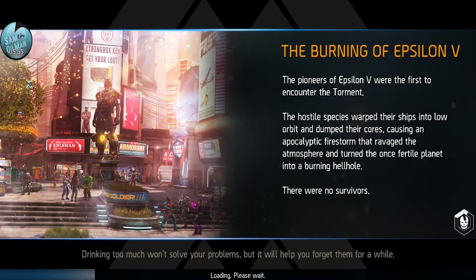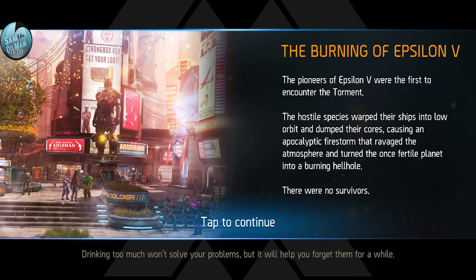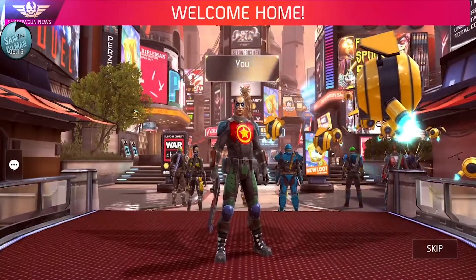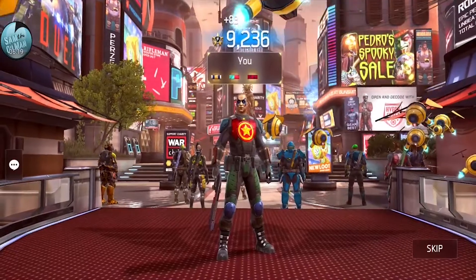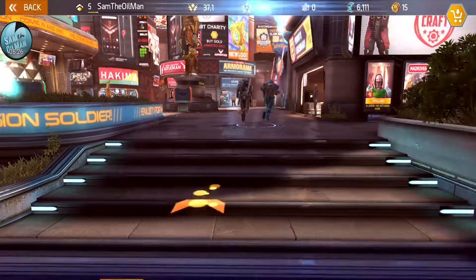91% accuracy - that's pretty good. The game gives you a time as well. The game just runs so smoothly; I'm really enjoying Shadowgun Legends. I think I need to get to 10,000 fame before I can join a guild. I'm going to join the first guild that someone puts in the comments and invites me to. Let's skip and claim that reward.